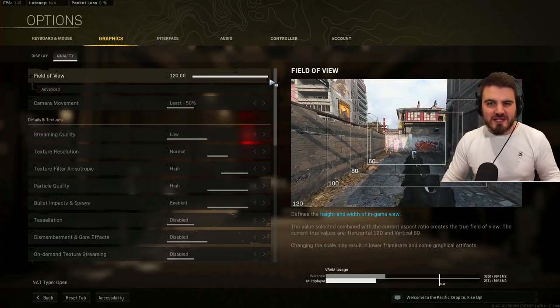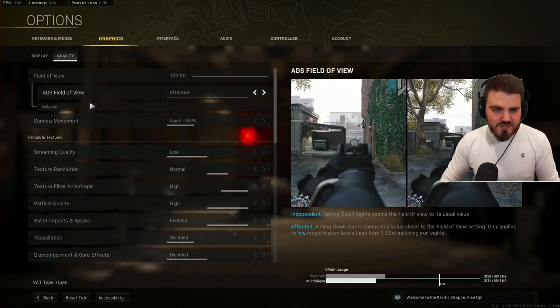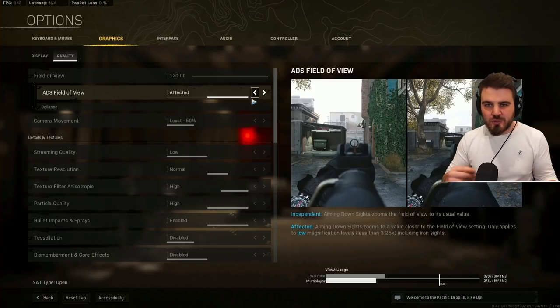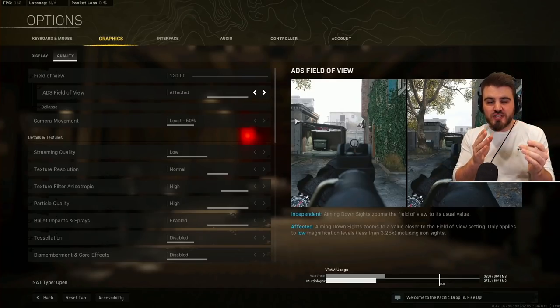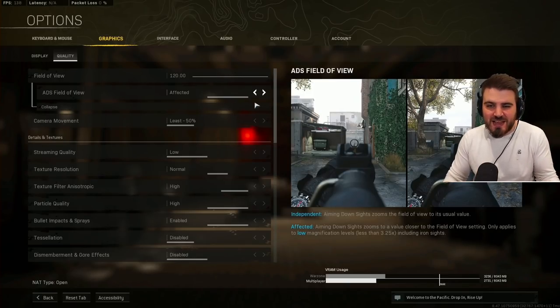Otherwise just max it out, because you can play far more optimally by seeing more, feeling like you're moving quickly, and gathering as much information as possible. In advanced, make sure ADS FOV is set to Unaffected — that way when you raise your FOV you also get that increased FOV when ADS'd with low magnification scopes, anything less than 3.25x. It also reduces visual recoil since you're not zoomed in as much, making the gun feel easier to control even though it doesn't actually lower the recoil.